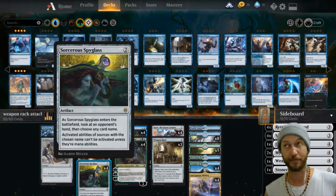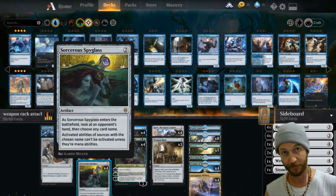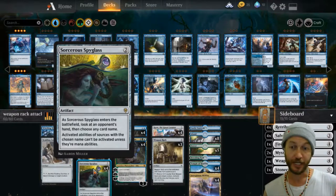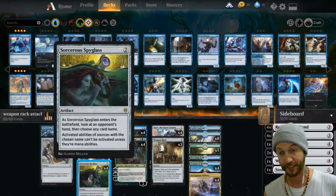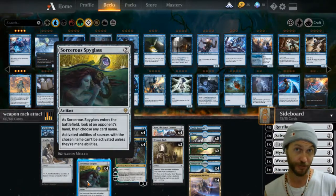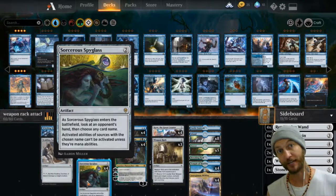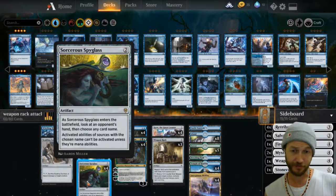Sorcerer's Spyglass is amazing in this deck. You're going turn 2 Spyglass — looking at their hand and seeing whatever is coming your way, stopping one of the biggest threats or the next thing, whatever you need it to do. Then turn 3 you're turning it into a 4/4 creature and swinging it in. I absolutely love how much work that does as a creature. If that was all written on a 2-drop creature — a 2-drop 4/4 that looks at the opponent's hand and cancels out whatever card name you choose — broken.